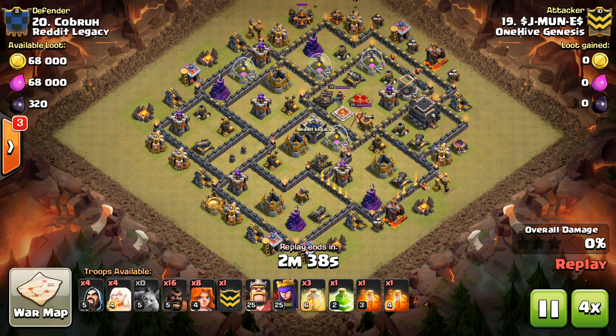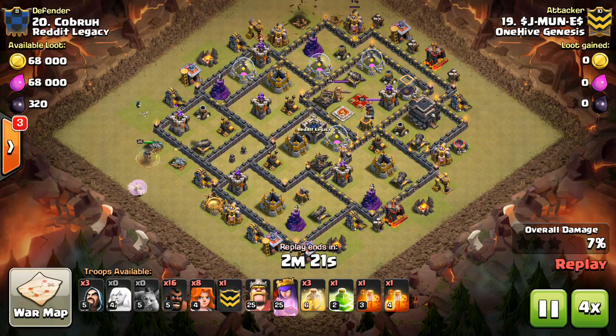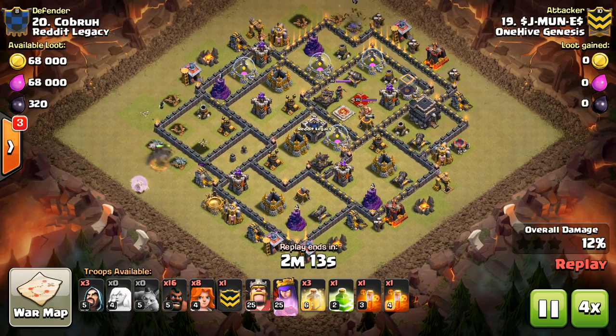Clan War Mini Tip Number 2: Time Savers. Supercell recently changed the attack time back to 3 minutes, so here are a few ways to save time during your attacks.